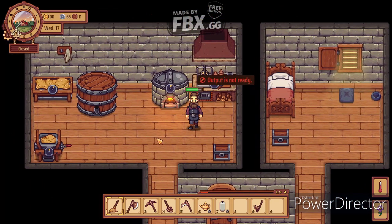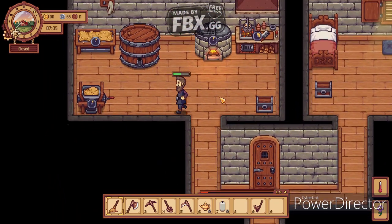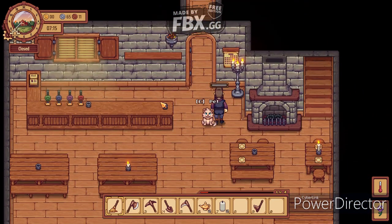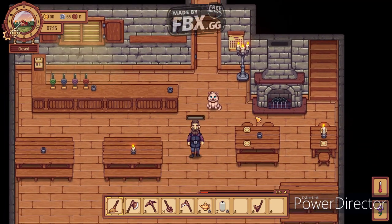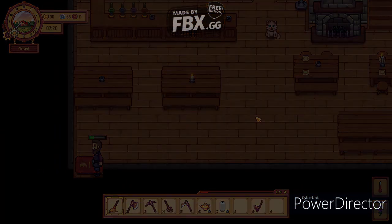As you can see right now, the beer we just made is still producing. Generally, it's good to start the shop while that's happening. Just so you know, if you put a chest in this area specifically - because the space is divided - you don't need to have the items in your inventory, because the game is gonna actually use them from that specific chest automatically, so you don't have to carry them.